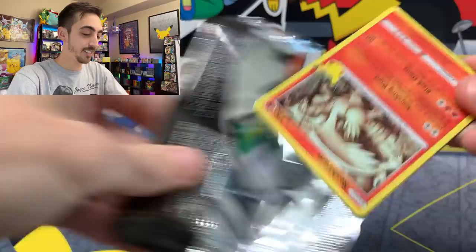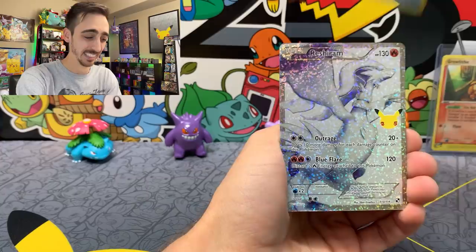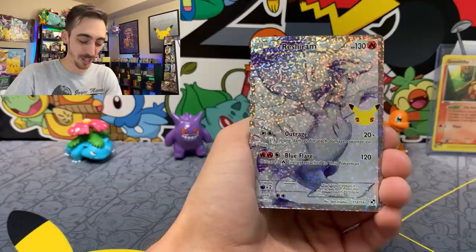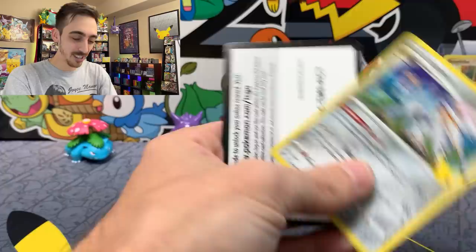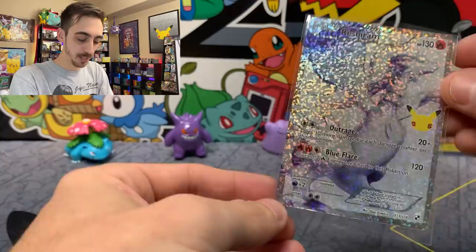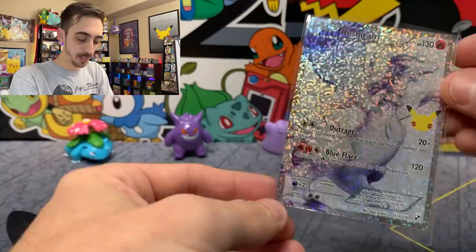One more pack of Celebrations, and then we'll do the three-pack of Fusion Strike and finish off the day with some Evolutions. Reshiram, Palkia, and a Reshiram Full Art! If you remember a video from a few weeks back, I pulled this Reshiram and it was very bent out of shape, and I had a feeling I would pull it again. Right on with the Reshiram, hiding a holo Serperior — and there's the code. Very happy to have pulled a non-bent version of this now.